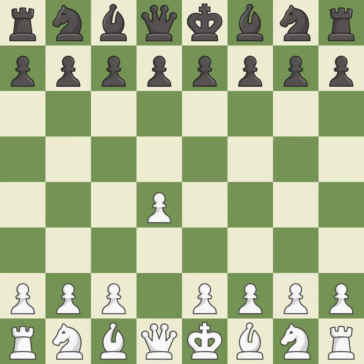Opening with the queen's pawn controls the center and usually leads to a more positional development of the pieces. The Indian game begins by controlling the important e4 square with the knight rather than a pawn. NF3 develops the knight toward the center, gains more control over the e5 square, and strengthens the d4 pawn.